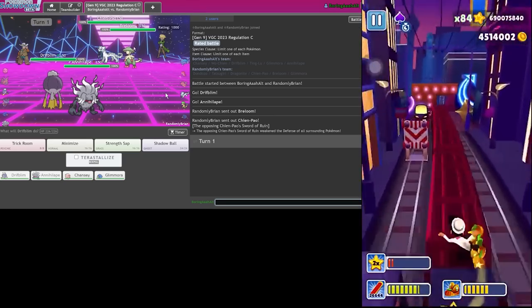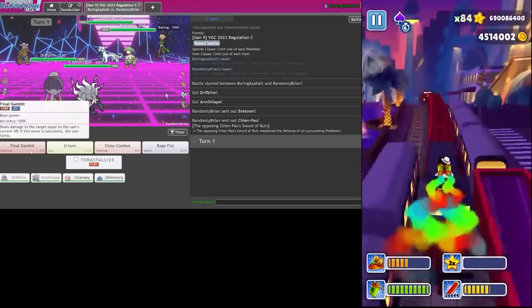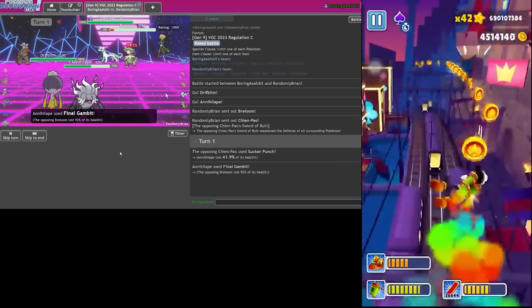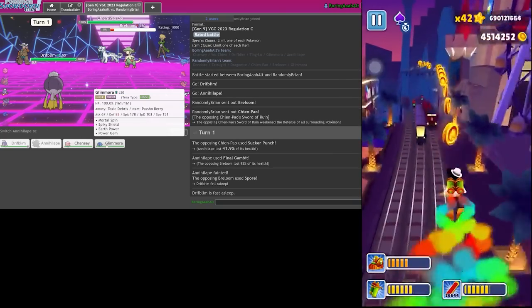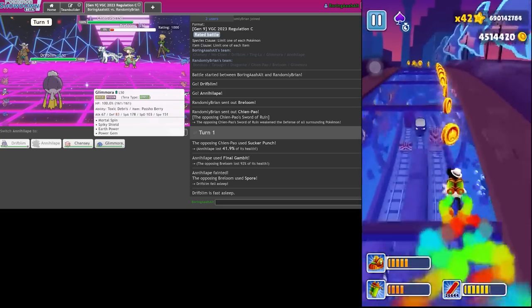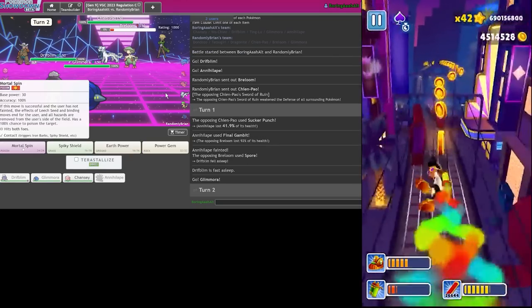I'm going to go for it - I don't Final Gambit yet, just get them down to Sash. Sucker Punch - okay. It's a max HP Breloom! Who decided this was okay?